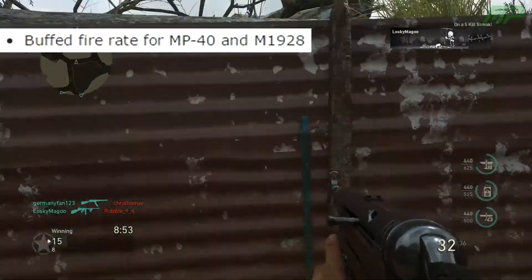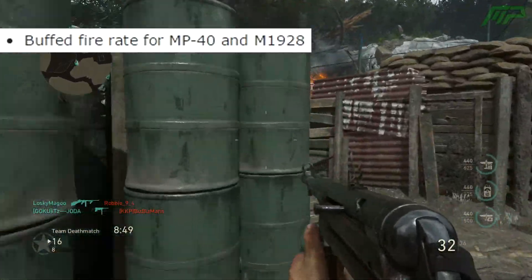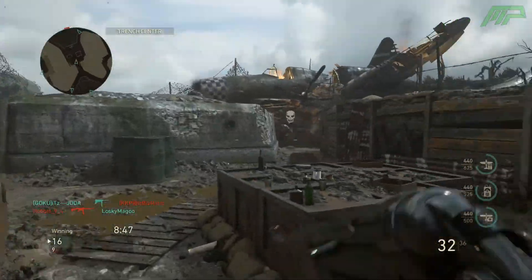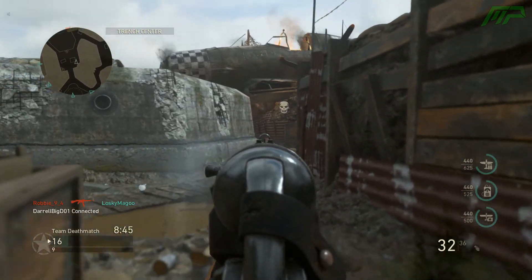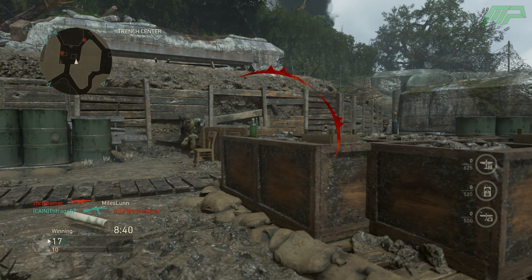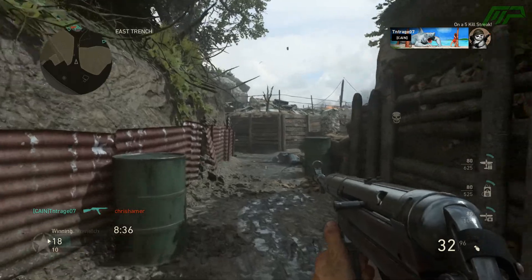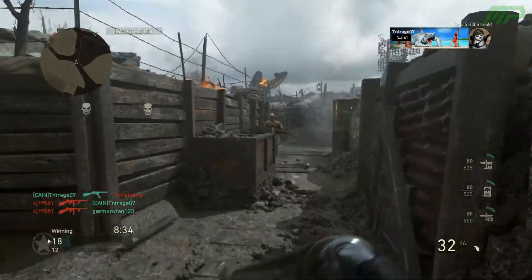For the submachine guns, the MP40 and the M1928, also known as the Tommy gun, have had increased fire rates, which I think is pretty good overall. Especially for the MP40, because I felt that gun was a little bit lackluster, considering you had to prestige the division to get it, and it didn't really feel as good as the PPSH or the Type 100, so hoping that gun is a little bit better now.